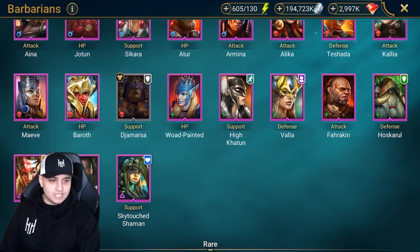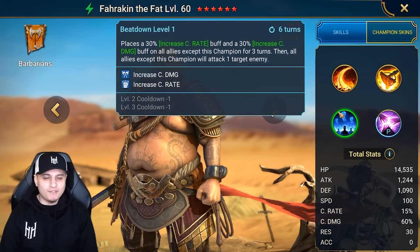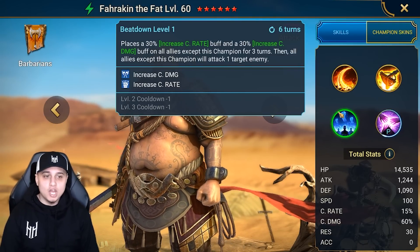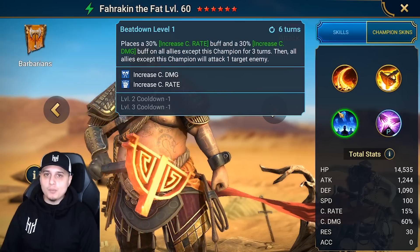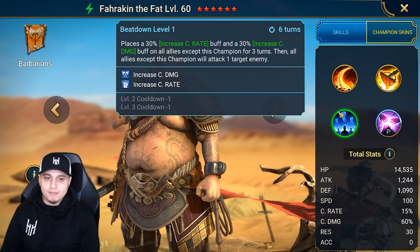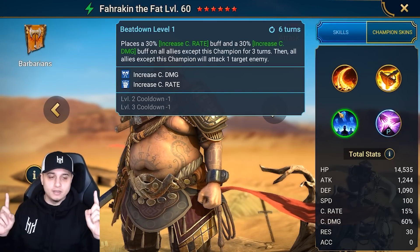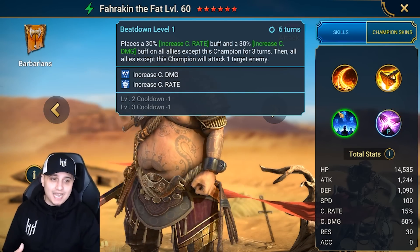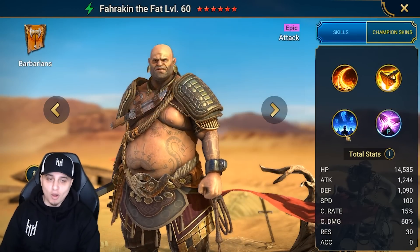The next one is going to be Farrakhan of Fats from the Barbarians — the man with the big belly button — and he just found another way to excel in this game. We've got a value surge with these ally attack champions. He's got increased crit rate, increased crit damage, and then all allies except this champion will attack one target enemy. One thing I would say: potentially build him with no accuracy, or not enough accuracy to beat this boss, because if he places a drop defense, you could be mitigating one of the debuffs you need to one-shot Bommel. You only have 10 debuff slots on a boss, so the less we mitigate that and the more room we have for bombs and weakens, the more you'll amplify your damage. But yeah, very strong option in Farrakhan of Fats.